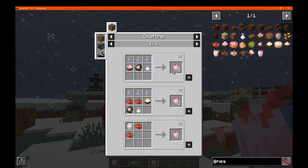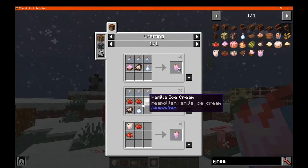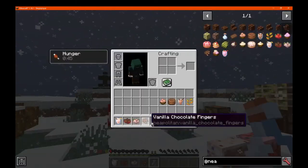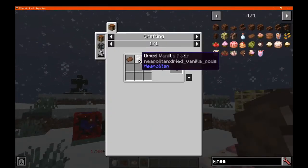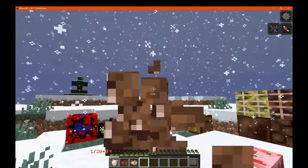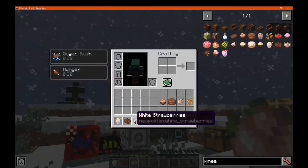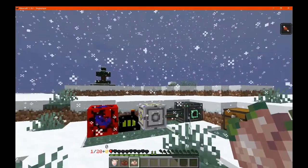So we've got strawberry milkshake, which can also be made in many ways with strawberries, vanilla, and a bunch of others. We'll drink this and get one and a half hunger, and you get the last bottle back. You've got vanilla chocolate fingers, which is a chocolate bar and vanilla pods, and you'll get three hunger there, and you'll get sugar rush. Sugar rush means you can't eat anymore, or it's just like an effect given for the sake of it.